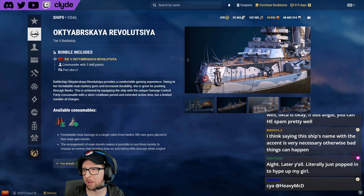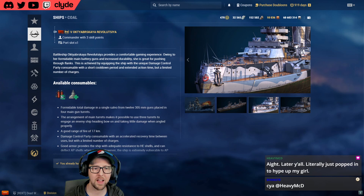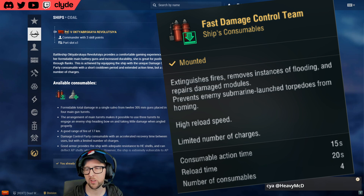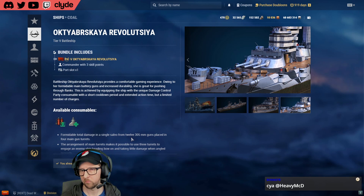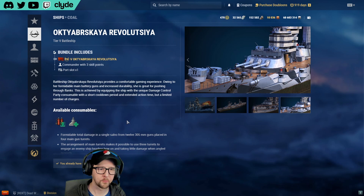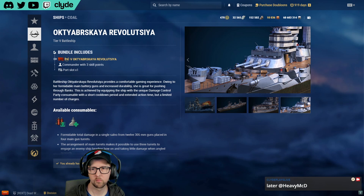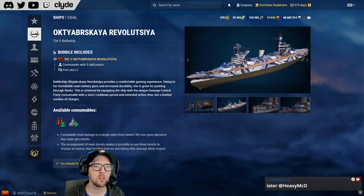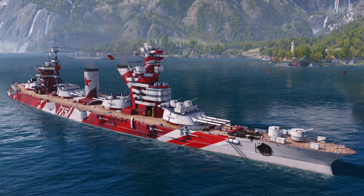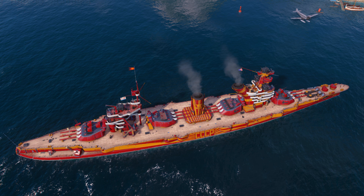Oktyabrskaya Revolutsiya has the claim to fame of being the first ship to introduce the limited damage control party — it reloads in about 30 seconds but you have a limited number of uses. The guns are 305mm, which feel small now since battleship calibers keep creeping up, but they'll still absolutely destroy Omahas. It has 12 guns across four triple-barrel turrets, though you need a pretty open broadside to bring them all to bear.